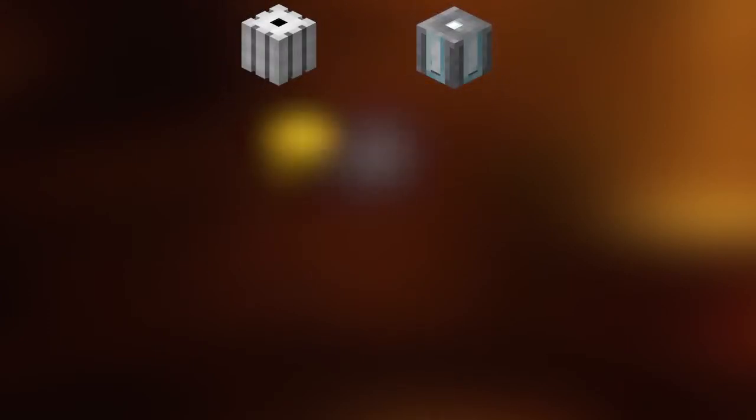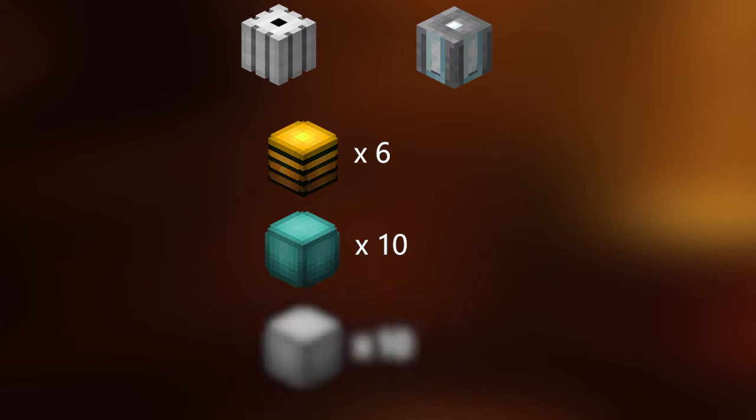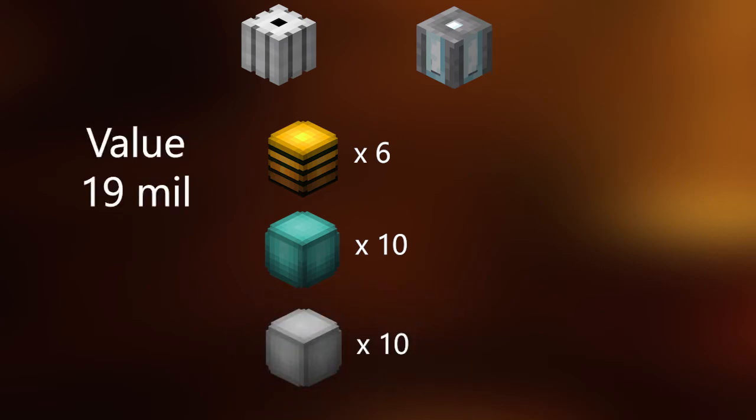You'll need 1 drill engine, 1 fuel tank, 6 golden plates, 10 refined mithril, and 10 refined titanium. The cumulative cost of all these items on the bazaar and auction house is about 19 million at the going price, but the drill itself sells for about 23 million. That's 4 million coins off one flip. Multiply that by 5 and you get a profit of 20 million coins. Granted, an item of this price takes longer to forge — 2 days and 16 hours to be exact — but that's not very long considering you earn 4 million coins every time you flip it. Unless you're a late-game player with large sums of money to invest in things like these, flips of this caliber aren't very practical.